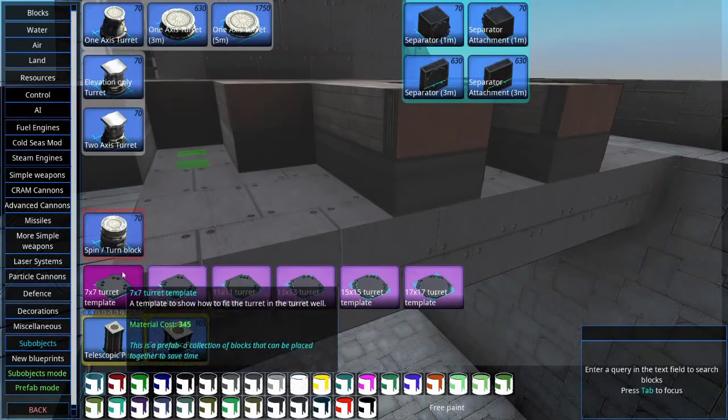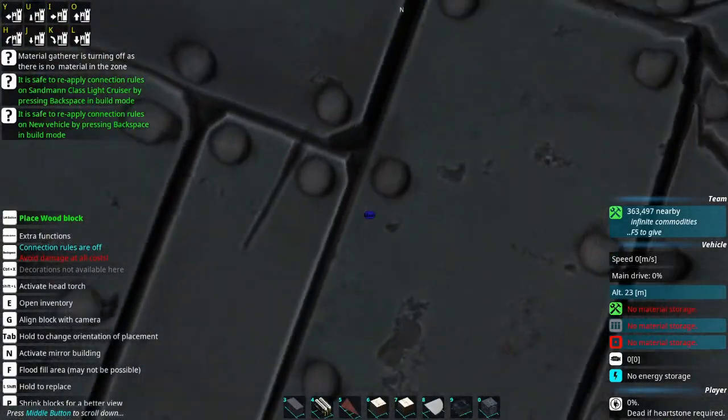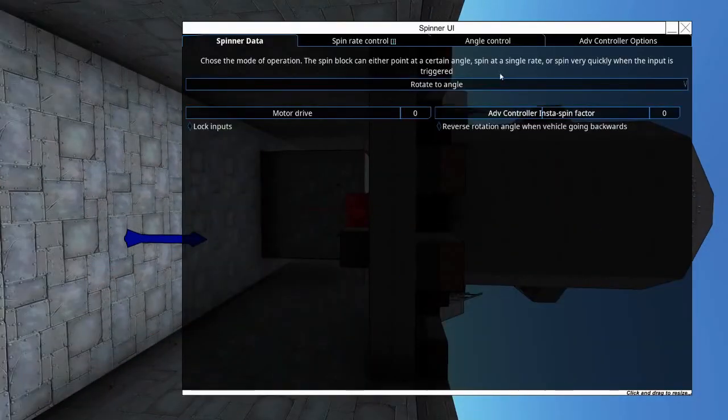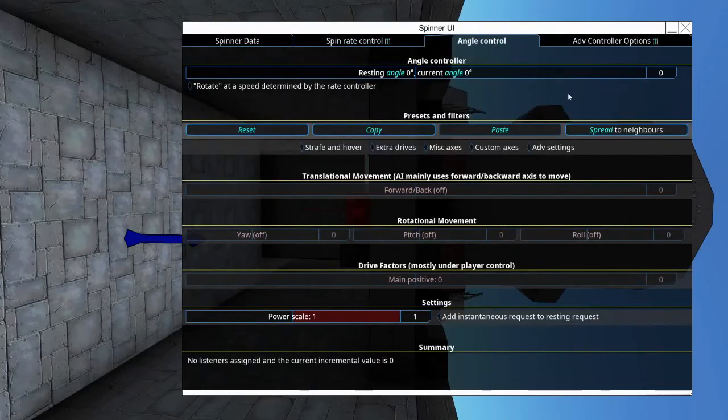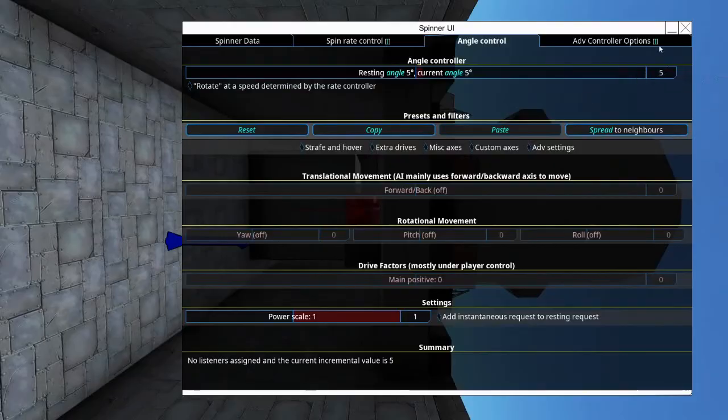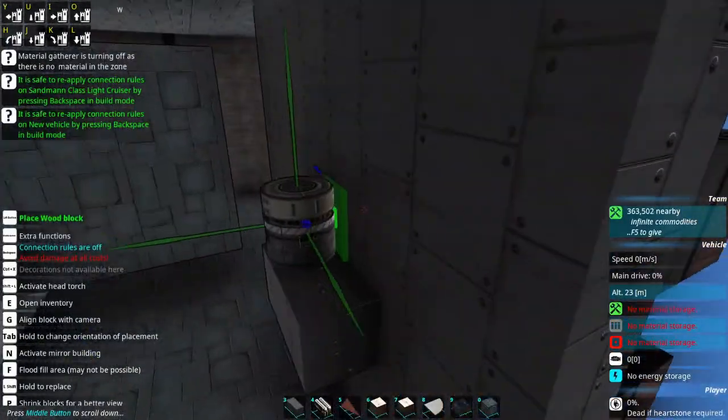And a Spin Block — we'll put you right about there, Mr. Spin Block. I think I want it to go like five degrees. Let's see which way that goes — yeah, that's definitely the direction I wanted it. Awesome.